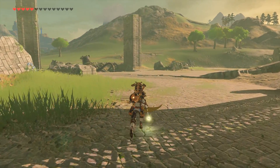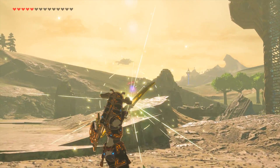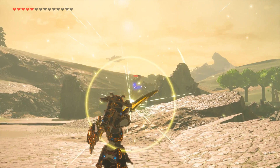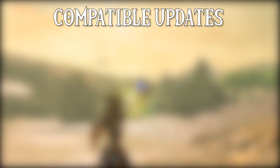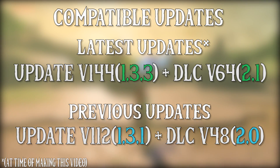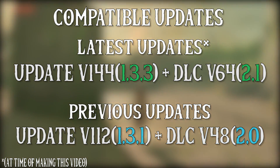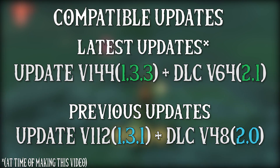This version of FPS++ is also fully compatible with all previous Legend of Zelda Breath of the Wild updates, however you do need to make sure that your updates and DLCs are compatible and work together. For example, if you want to use the latest version, you need to use v144 and v64 DLC. If you wish to use the older version for some reason, you can use updates v112 and, if you still have it on your system, DLC v48.